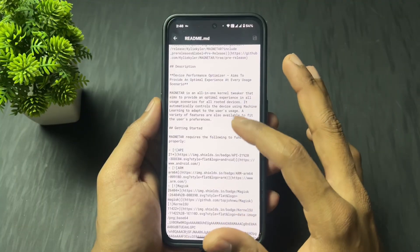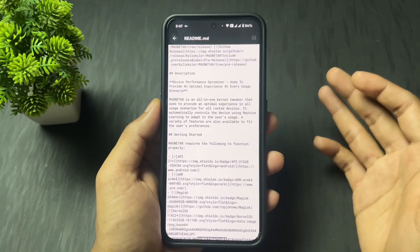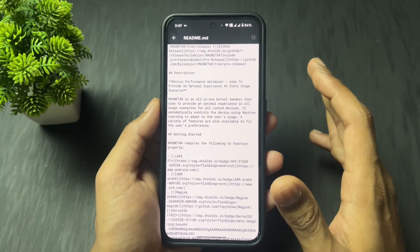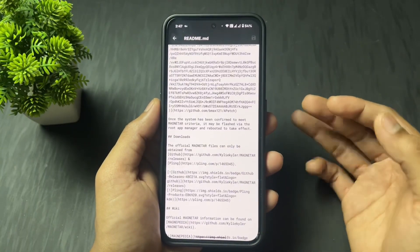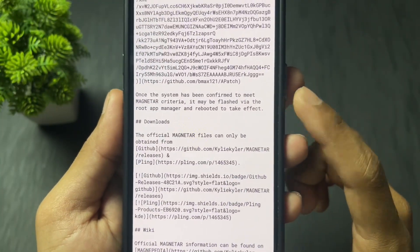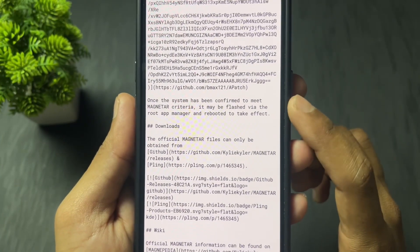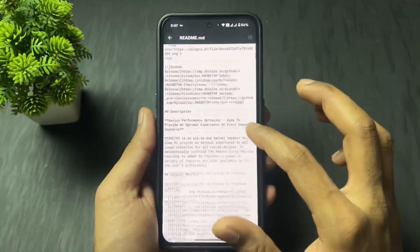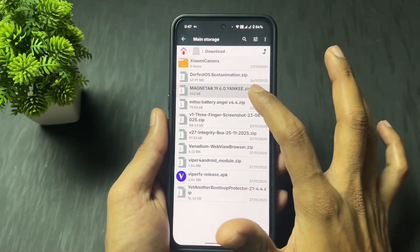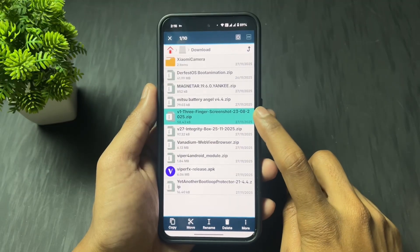Now talking about the next very interesting and powerful Magisk module called Magnator. We can call it a balance module — it helps optimize your device performance and also improves your battery backup. We can call it an all-in-one module. This module comes with a machine learning script which sets up your performance and battery backup in a balanced manner, so definitely install this module.